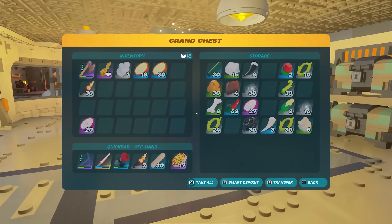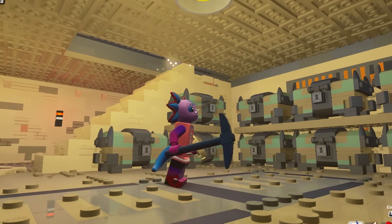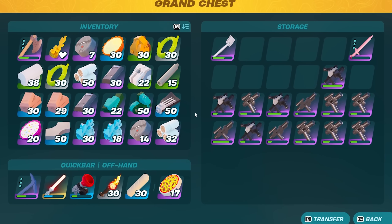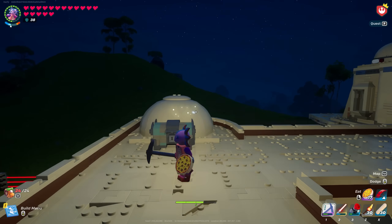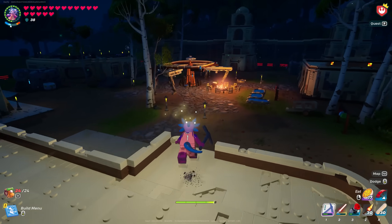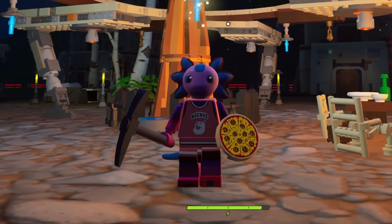The reason I came over here was to go ahead and highlight the update, but also to come over to the storage room and grab a lot of these items, because we're saying goodbye to Lego Star Wars. I don't know the next time I'll be back here, because we did accumulate quite a bit of good items over the course of our Star Wars journey — not to mention all of the lightsabers I don't even have room for. I believe we collected every single lightsaber on this island.